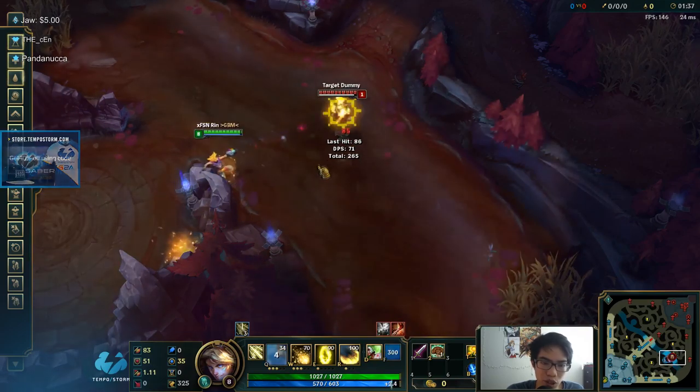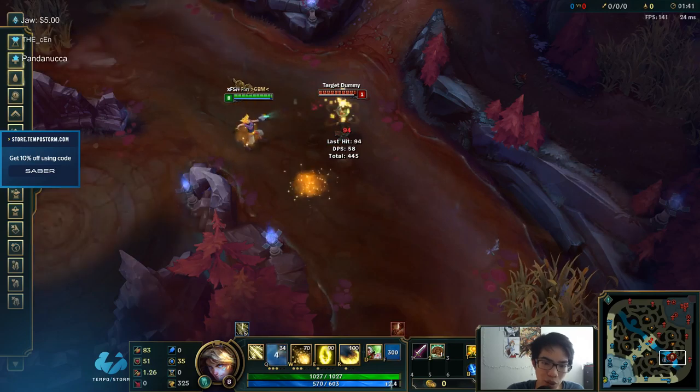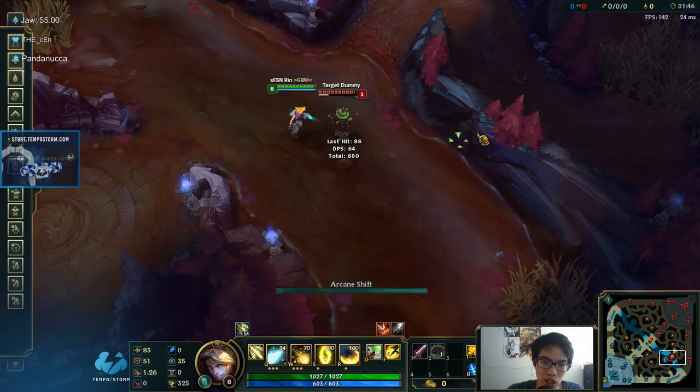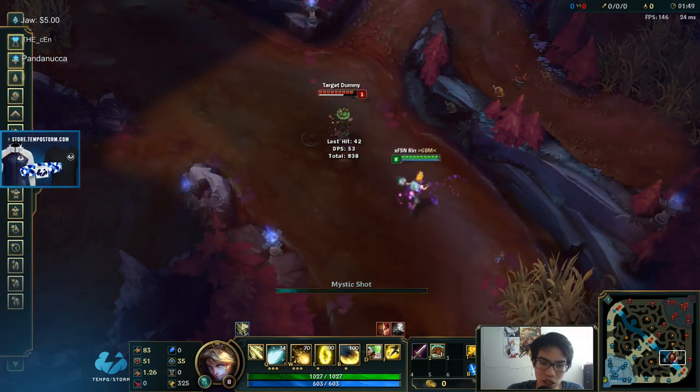So if someone's running away from you, make sure you're aiming correctly. Or like, if you're trying to run away from someone — if I'm trying to run away here, I do this and they'll be like, what the hell?